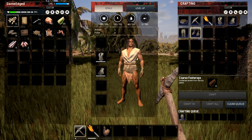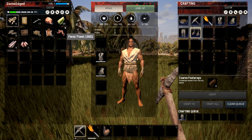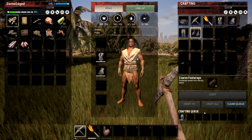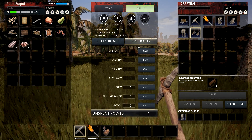Foot wrappers need 8 plant fiber. I have 20 of them - why would I not be able to craft that? Maybe I have to level up first. Let's level up and see what it is - we'll wait for that to finish crafting.